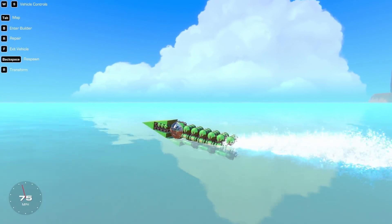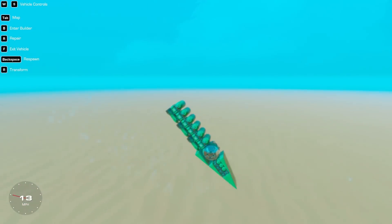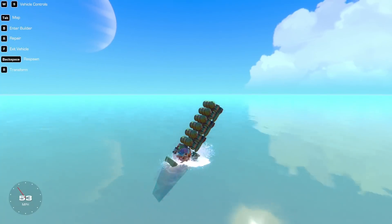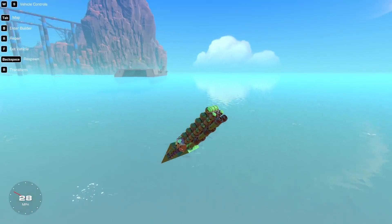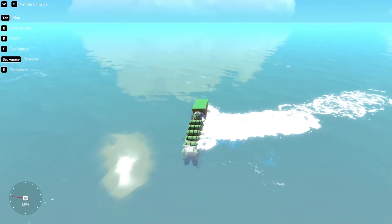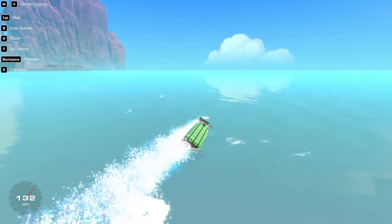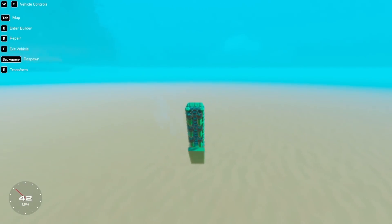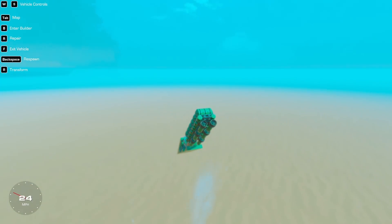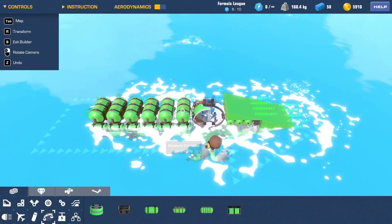We'll take this for a spin - my first ever boat. Holy sh... that's fast! It went straight down but we are bouncing. We can even go backwards. This thing's fast - let's have a look at the speed. 125 miles an hour. And then it just dives down. So that's not bad - 125. I think we can live with that. Let's go back into build mode.